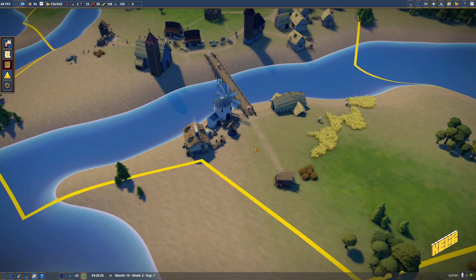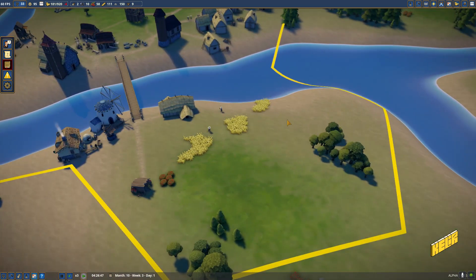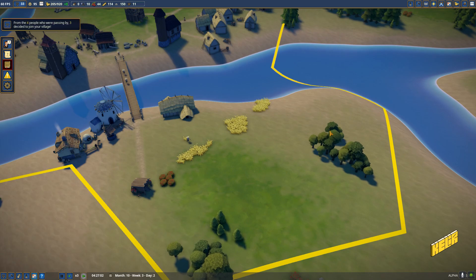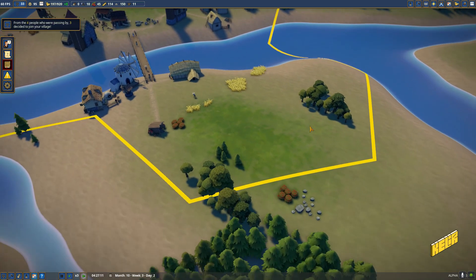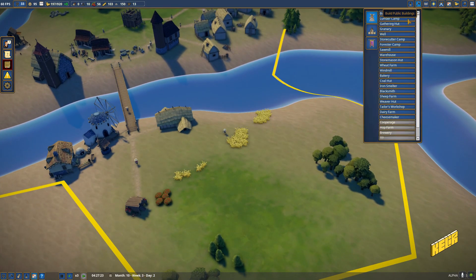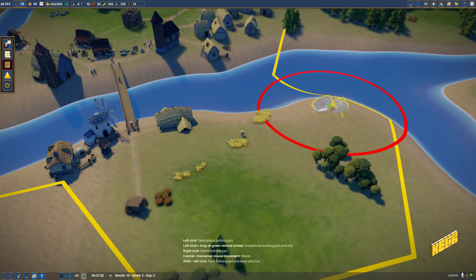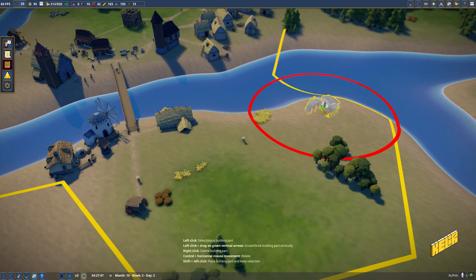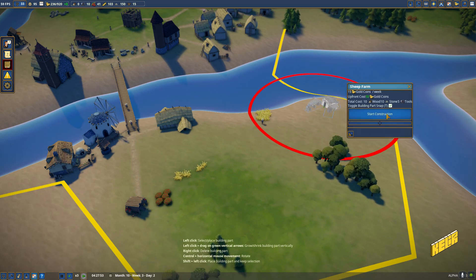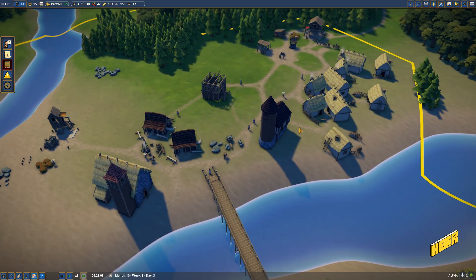We get a sheep farm over here and can get a bunch of tailoring and related facilities here. Alternatively we could place the sheep farm at this edge and get the tailoring facilities here. Out of four people, three have decided to join us - splendid. We are going to reward that with a sheep farm.